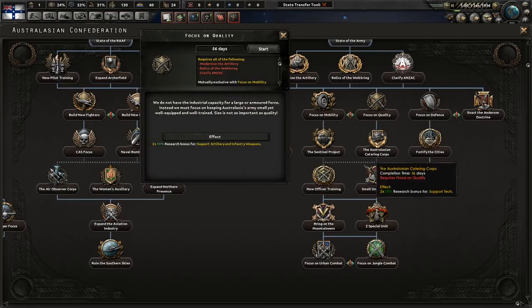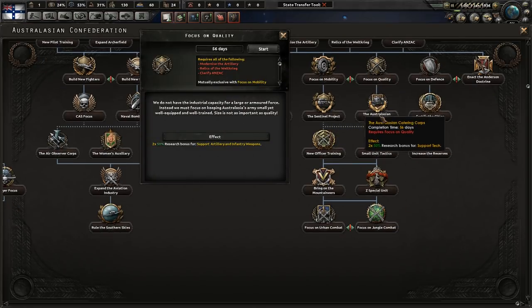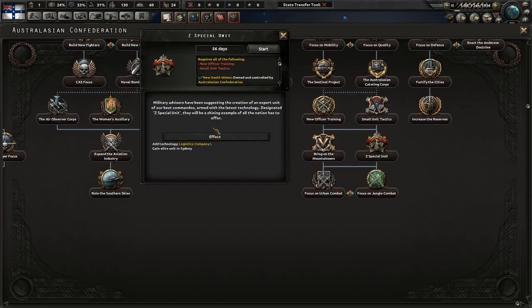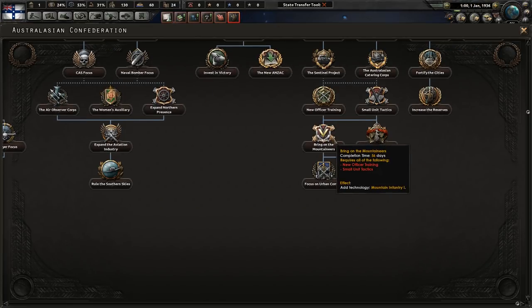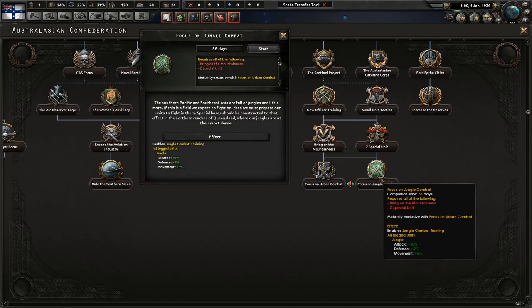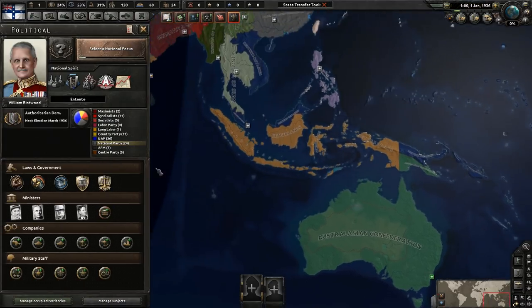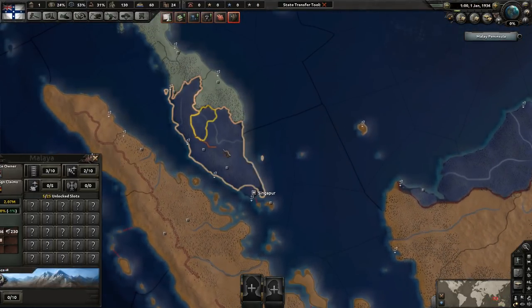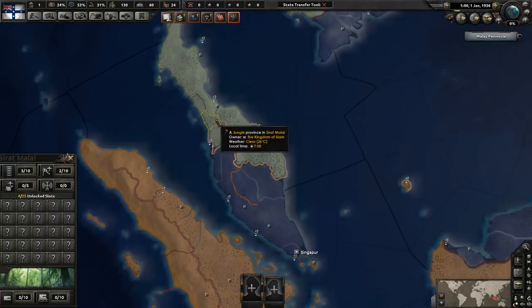You can focus on quality or mobility, which gives quite a few very strong bonuses. You can get a special elite unit — like elite special forces — and mountain infantry. You can also get bonuses for either urban combat or jungle warfare, which is very useful because you have quite a lot of jungle terrain in your neighborhood in the East Indies and Siam.